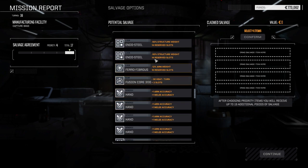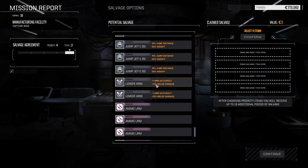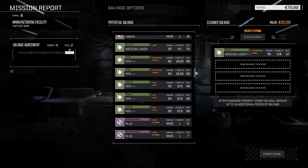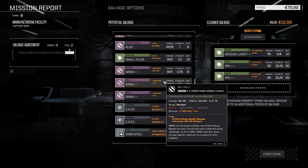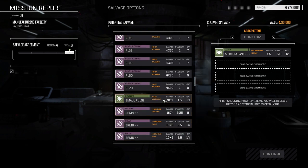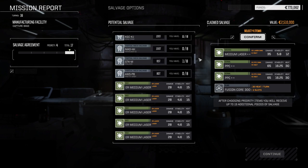A triple-plus large laser — plus ten damage, evasion pips ignore, but 38 heat so not as good as a PPC. Medium laser is kind of nice. These PPCs are nice. What else do we got? Endo steel — we got tons of that. Ferro — seven. Fusion core 300 — we don't have any 300s. Double heat sinks, yeah. No specialty ammo — not really. Let's take some weapons. I like that medium laser for sure. And I'm going to take two of these PPCs — plus two damage. We don't really have any SRMs with bonus damage but minus one accuracy though.